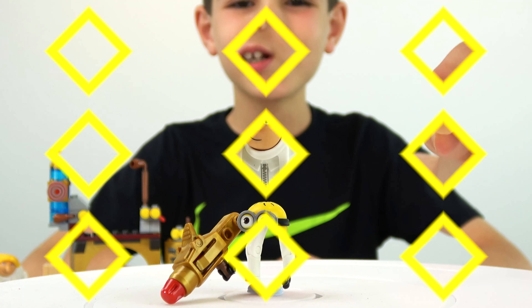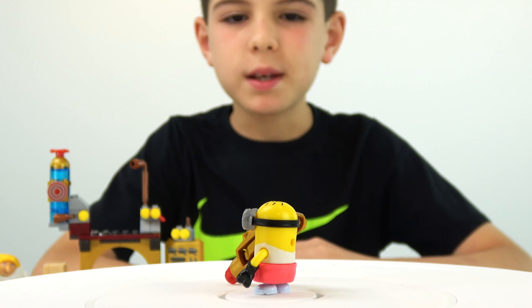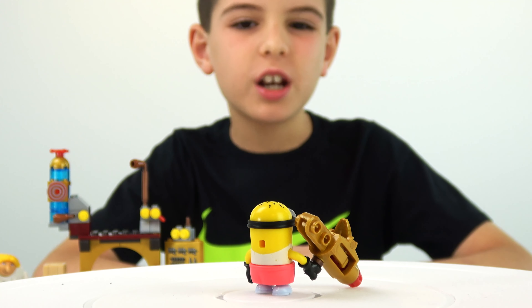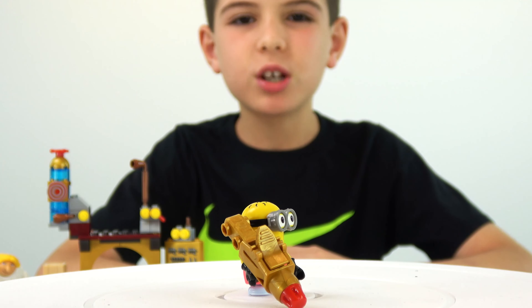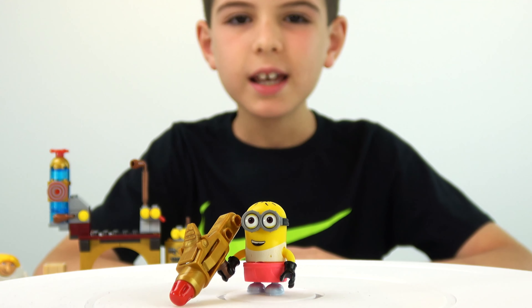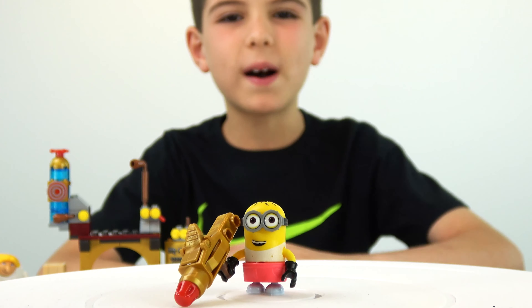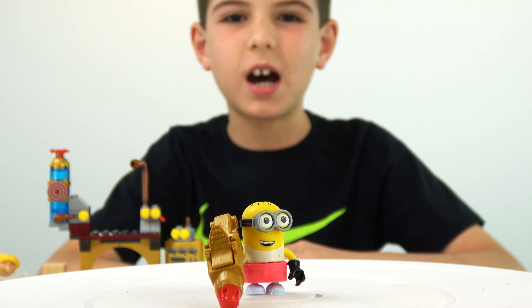Here we've got the minion. The minion has pink shorts, whitish-bluish shoes, a white shirt, and he's wearing black gloves. He has a big golden bazooka with a red missile inside it. Some minions have one eye, but this one has two eyes. And he has little hairs on the top with those goggle-type eyes.